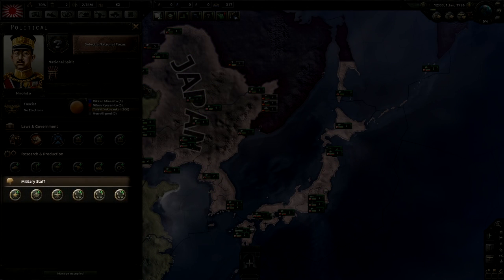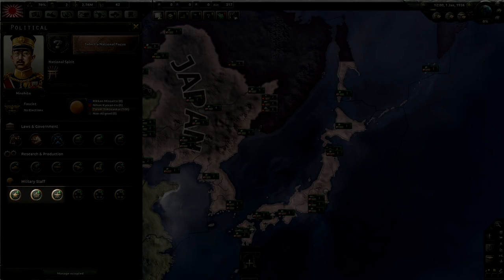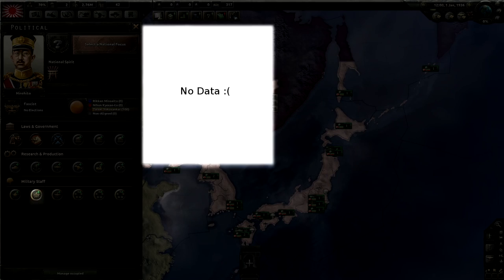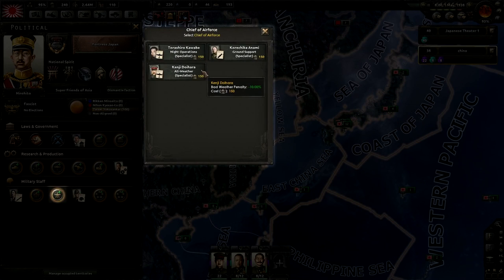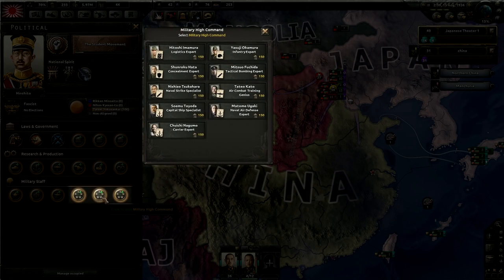The final six options in the bottom row all represent individuals on your military staff. Each staff member has a rating: they are either a specialist, expert, or genius. Specialists provide a weak bonus, geniuses provide the best bonus, and experts are in the middle. The first three options — Chief of Army, Chief of Navy, and Chief of Air Force — each draw from their own pool. The last three represent the rest of your military high command, and like the political advisors, all draw from the same pool.